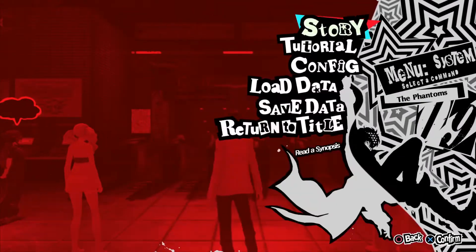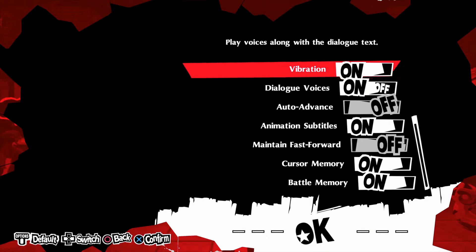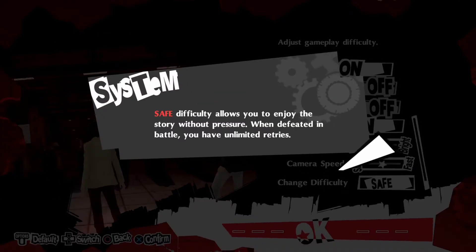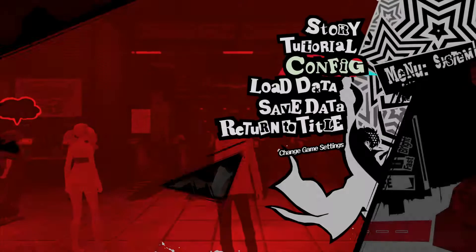First thing you're going to want to do is save your game before doing this, because we're going to be going to safe mode. Once you go to safe mode, it'll tell you — you cannot exit safe mode, you're stuck in safe mode. So save your game beforehand, because once we beat the Reaper and you get the trophy, you're going to reload your file. Close out the application, reload your file, and that way it's like you never beat him, but you do have the trophy.